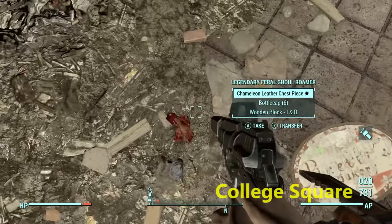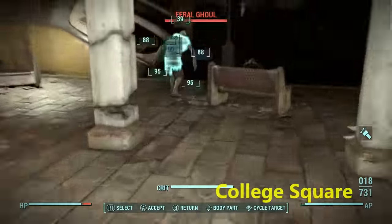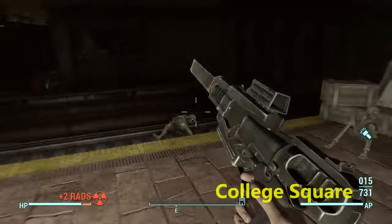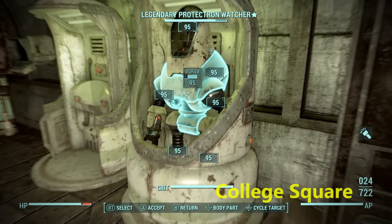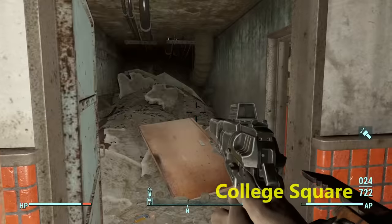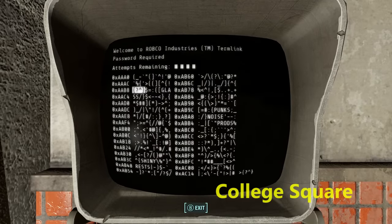I got the short end of the stick with this spot, but it is loot lockable — that's why I'm showing it. Kill off the regular enemies, then check whether a protectron is even legendary before doing anything. You have to lock pick a door, and on the other side there's a terminal — hack that, and the protectrons will be free to roam so you can shoot and kill them.